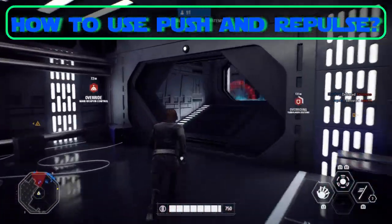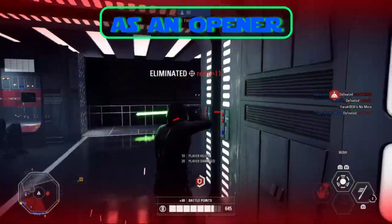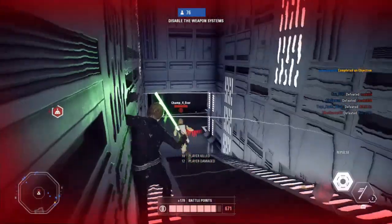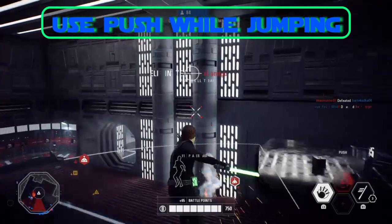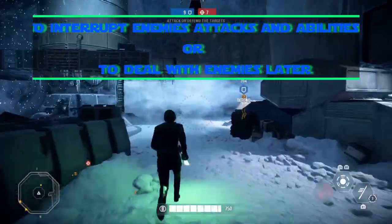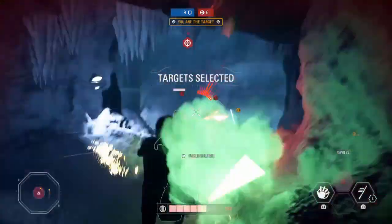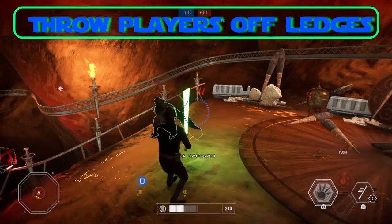How to use Push and Repulse: You can use both Push and Repulse as an opener attack and then close in and finish the job. For a better and safer Push, try using it while jumping. You can also use both of these abilities to interrupt your enemies' attacks and abilities, giving you around 2 seconds to attack or to run.